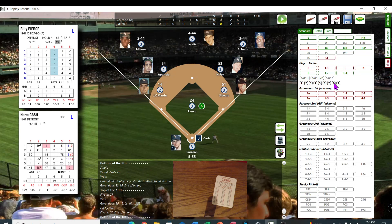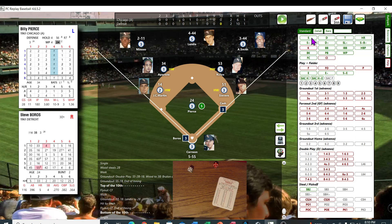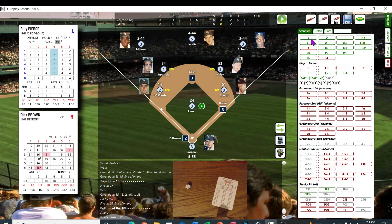Billy Pierce back out on the mound. Norm Cash — bottom of the 10th. Norm hits the ball pretty hard — line drive base hit to right. Steve Burroughs — 22, that's an 8. Runner on first, he's a C pitcher — that's a base hit, runner to second. Detroit threatening again. They've done this quite often in this game — and then they hit into a double play.